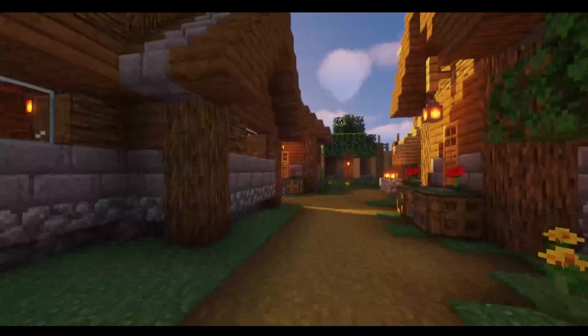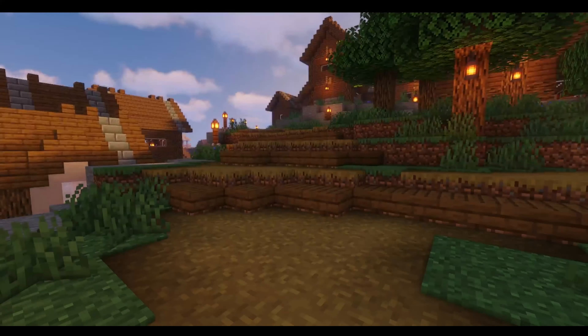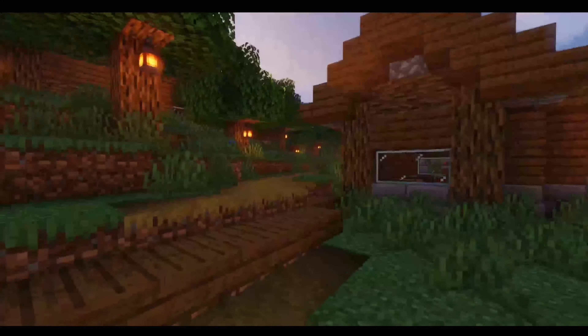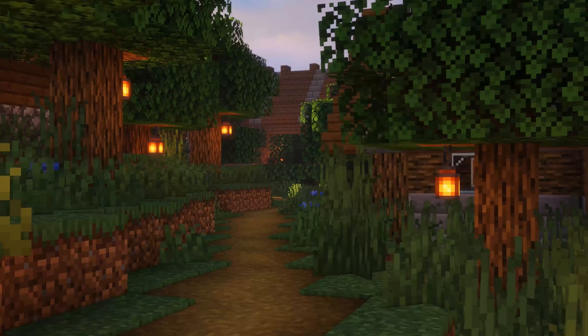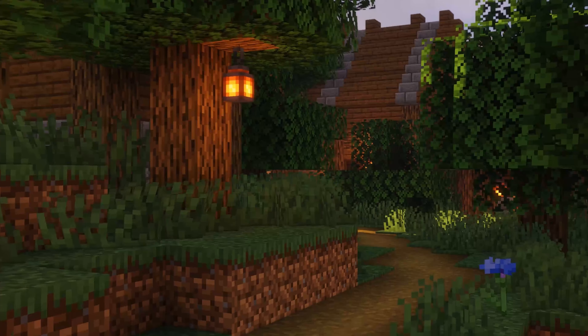I put bigger houses towards the back of the city, simply because if people were going to visit this village it would be nicer for them to have somewhere to stay. As you come up towards the cliff there are two directions — forward towards more houses, or through the secret garden. I decided to hide this in the middle of the village because it's nice to have some greenery in here, and it breaks up all the houses a little bit and adds variety to the world.